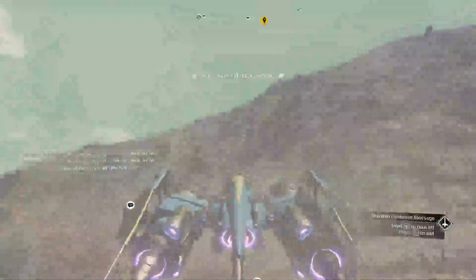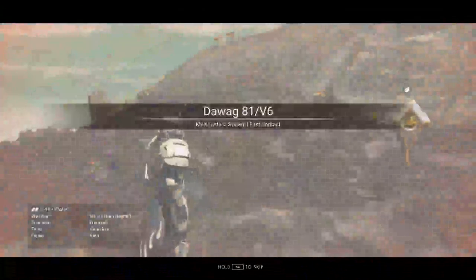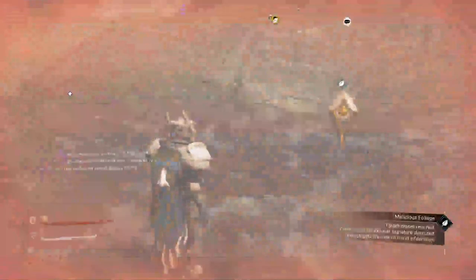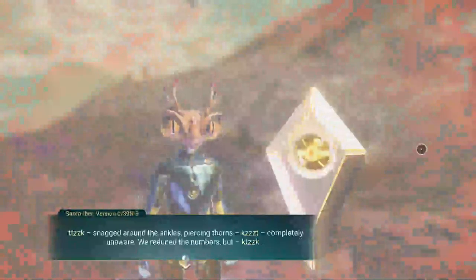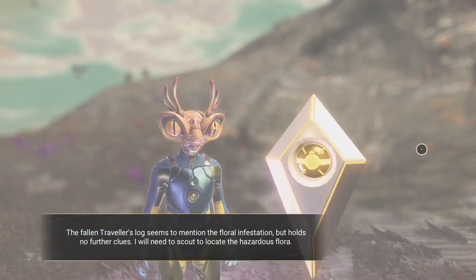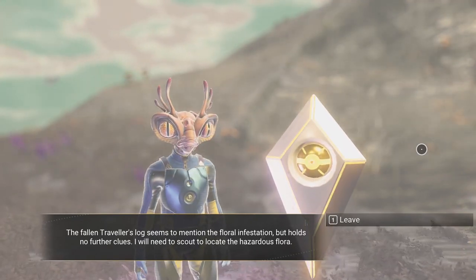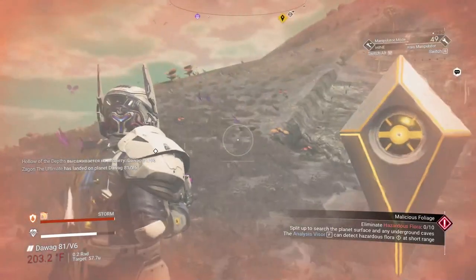Wow, okay, got lucky on this one. Alright - winds from beyond, interesting. Frequent, abundant, and rich. Okay. 203 degrees, a little balmy. Snagged around the ankles, piercing thorns, completely unaware - we've reduced the numbers. But the fallen traveler's log seems to mention the floral infestation but holds no further clues. I will need to scout to locate the hazardous flora. Okay, so obviously that's what we're doing - we're killing stuff.